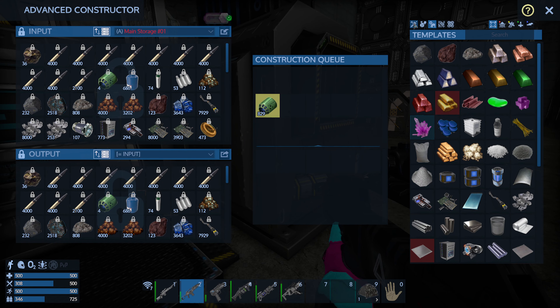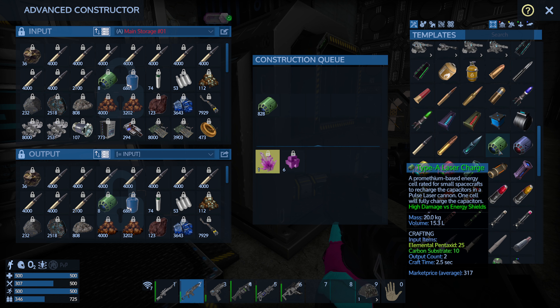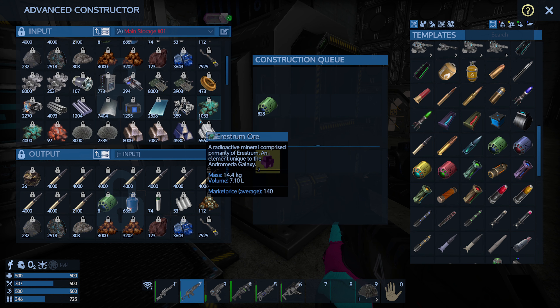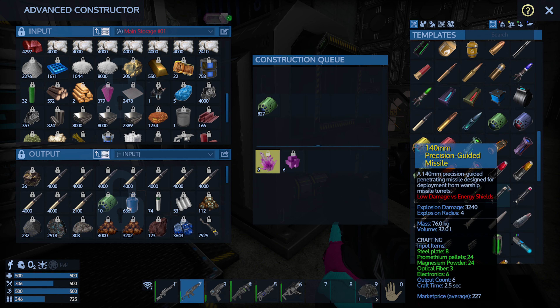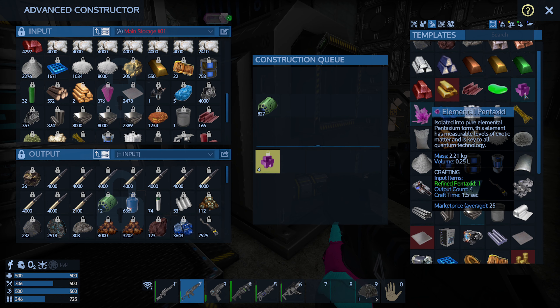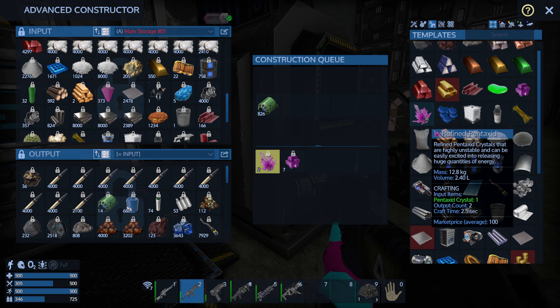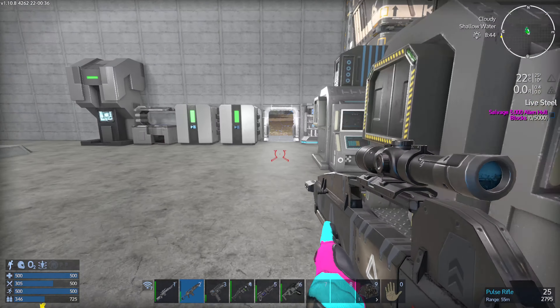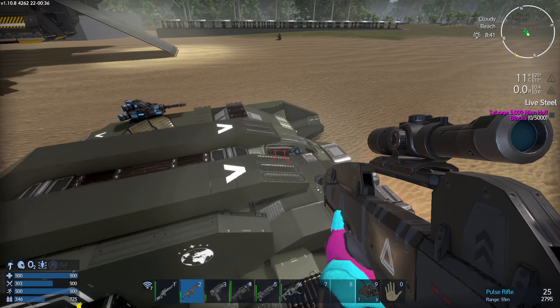Let's see the recipe on these so you guys know what they are. The recipe is Elemental Pentaxid 25 and Carbon Substrate 10. Carbon substrate is like nothing; I got a bunch still, more in another container. For the Elemental Pentaxid, you refine 1 to 4, so it's not too bad.